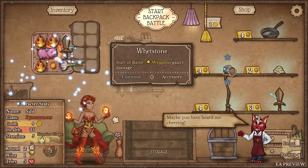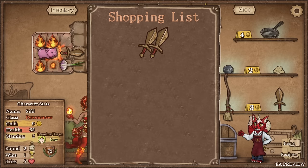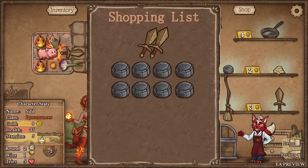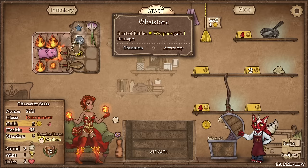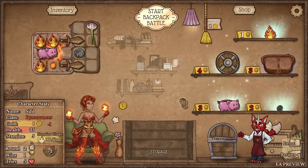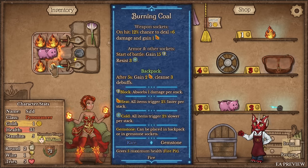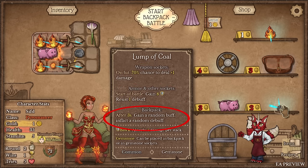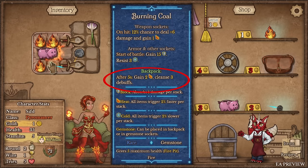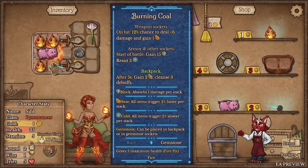I found a Whetstone and another Wooden Sword. My build goal is two wooden swords and eight Whetstones, plus as many flames as possible. We're buying the Whetstone and the Wooden Sword. On a re-roll I found a Flame and a Lump of Coal. The Lump of Coal when leveled up normally gives 70% chance to deal one damage, shielding, or a buff/debuff after three seconds; in the backpack it gains two heat and cleanses three debuffs every five seconds. On-hit, there's a 12% chance to deal extra damage and gain one heat.